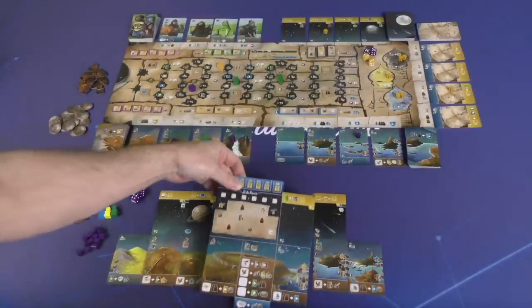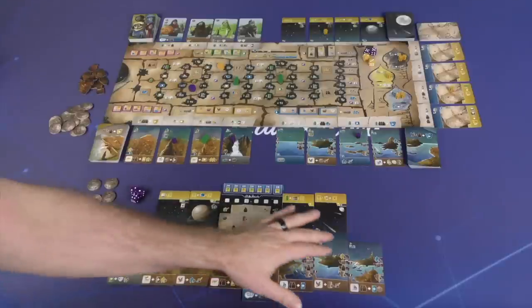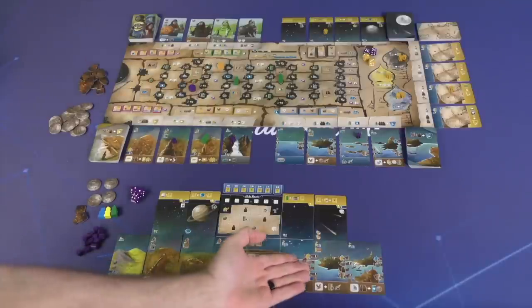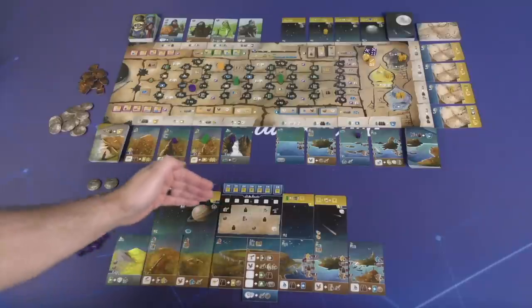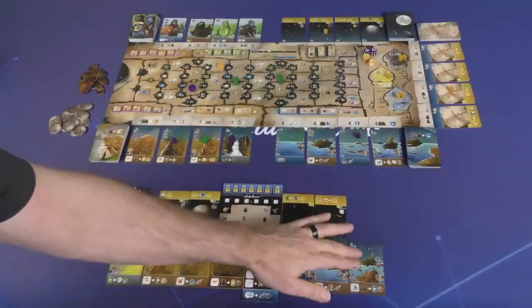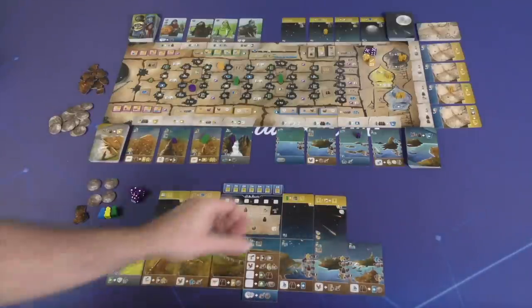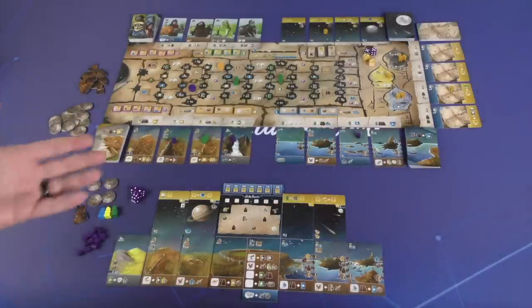In the game, you're going to be a cartographer thematically. You're going to be acquiring five different types of cards that you'll be placing in your player area. Everybody starts with a player board and then you're adding cards to either side depending on the type. You'll be exploring lands — land cards go to the bottom left — water areas go to the right, and space cards go above. You have to have a card below to place a space card.